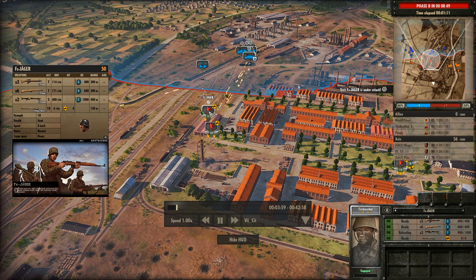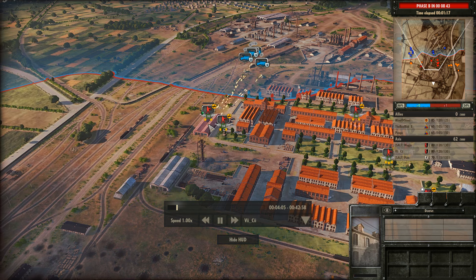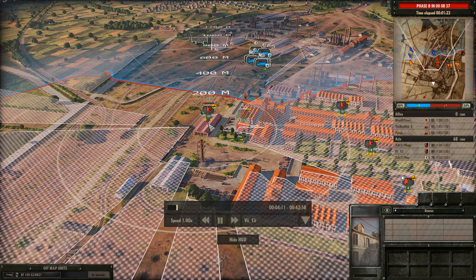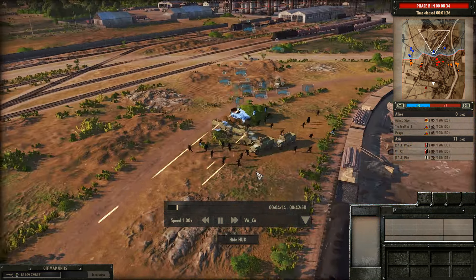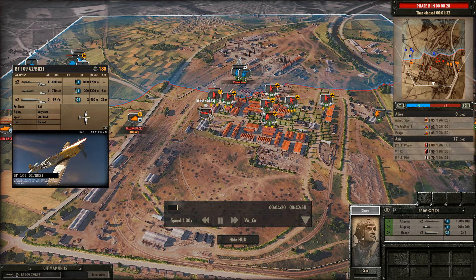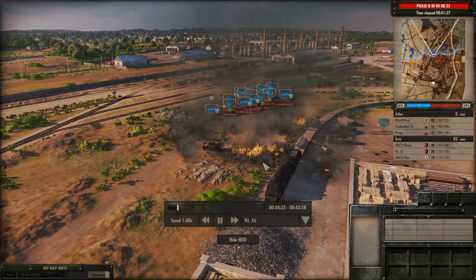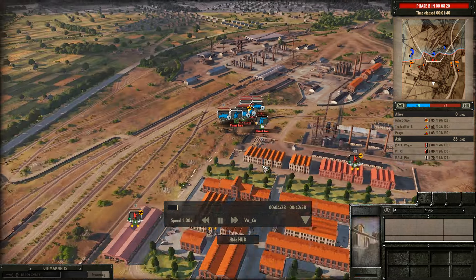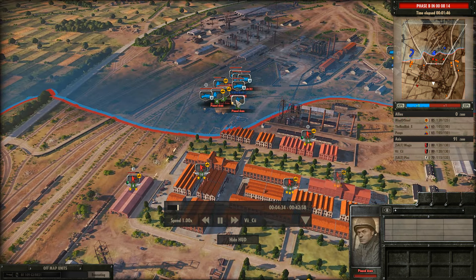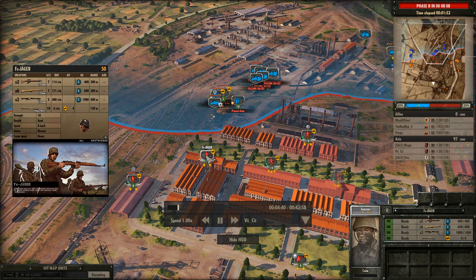Fallschirmjäger are already in the building. Note the range on the HEAT rocket they carry: 150 metres. From their current position, they'll still need to get a lot closer to use that AT weapon. But look at this — anyone got an airstrike? And yes, he does have one. The airstrike comes in, pins down and knocks back everybody still standing. He might not have gotten a lot of kills, but he got the objective: slowing these guys down so his infantry can move up.